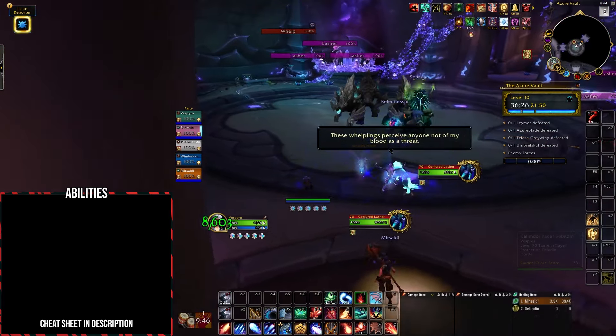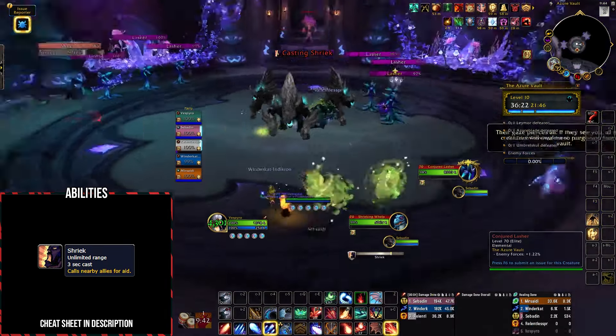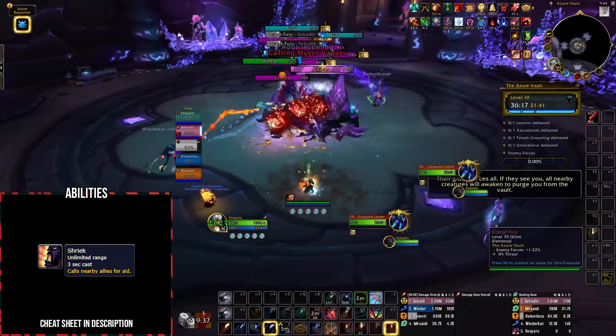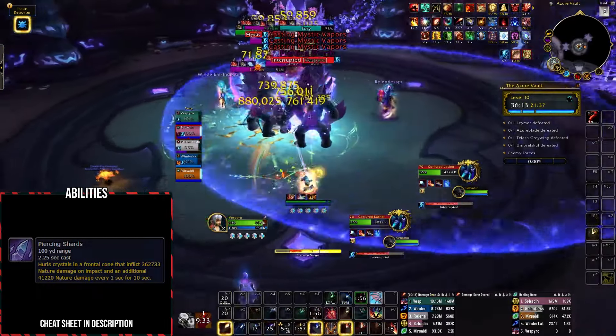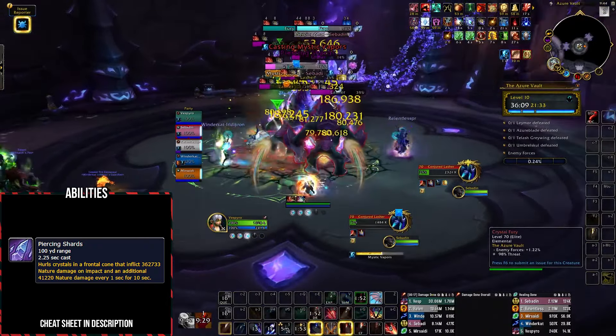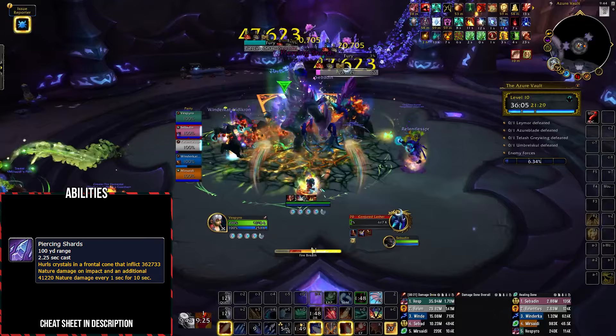At the start, coming into contact with a Shrieking Whelp will start their shriek cast. You'll need to repeatedly stun or hard CC this cast so it doesn't go off, or it will activate two very powerful mobs: Crystal Furies and Crystal Thrashers. Crystal Furies will target your tank with the Piercing Shards frontal, dealing massive upfront nature damage and applying a heavy-hitting 10-second dot.